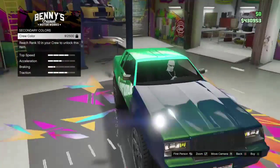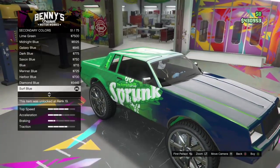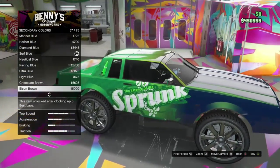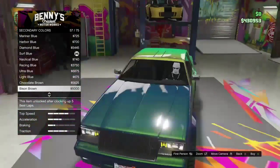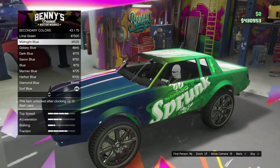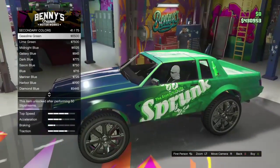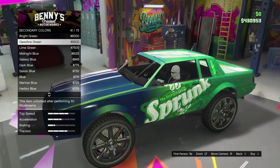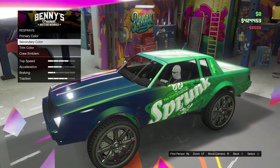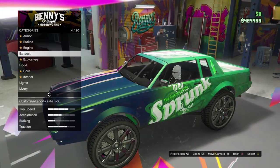For the secondary color I wasn't sure what I wanted — I didn't want anything that would stand out too much, I wanted it to look a little similar to the front of the car but not exactly the same. I looked through the colors for a bit. I wasn't sure whether to go lime green but that gave me a yellow tint and I didn't really want that, so I ended up going with gasoline green. I think that looks really cool because there's a little bright bit on the roof.